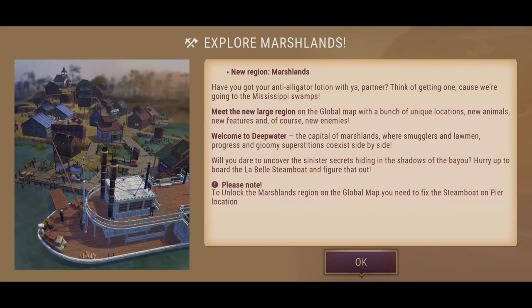There are a bunch of unique locations, new animals, new features, and of course new enemies. Welcome to the Deep Water — the capital of the marshlands where smugglers and lawmen progress and gloomy superstition co-exist side by side. Will you dare to uncover the sinister secrets hiding in the shadows of the bayou? Hurry up to board the LaBelle steamboat and figure that out.